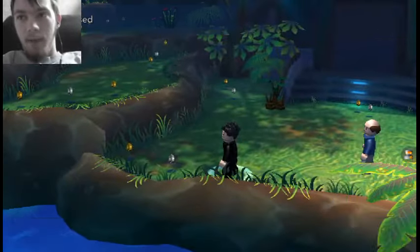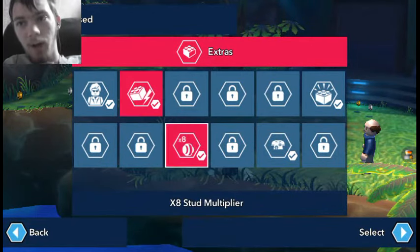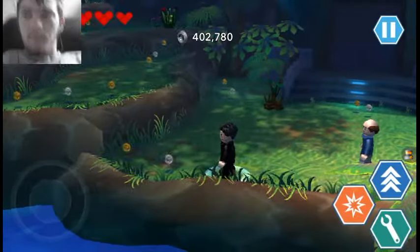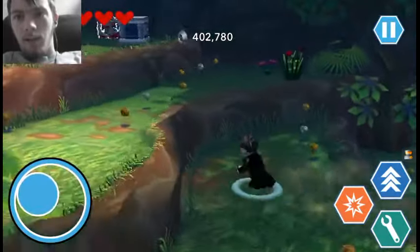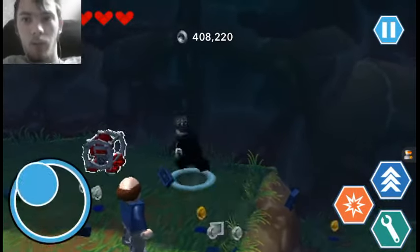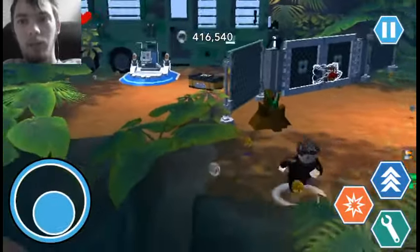Let me just make sure I have red bricks on real quick. Fast build — yes. And stud multiplier — yes. I'll throw on collectible detector because that only triggers when we're close. I didn't want to trigger collectible detector because in old games like Lego Indiana Jones, there were times when it would just trigger all the collectibles and it would have arrows from the very start point of the collectibles 90% of the way through the map, and I was trying to figure out where I needed to go.